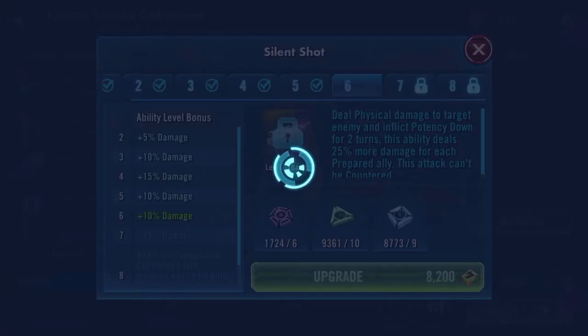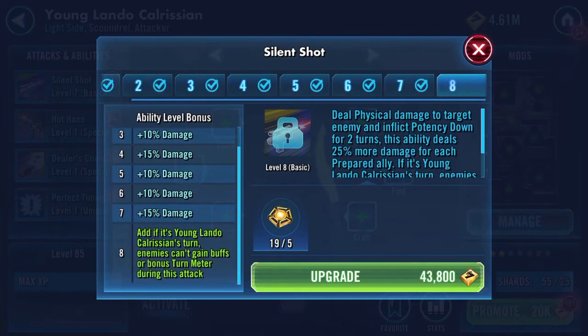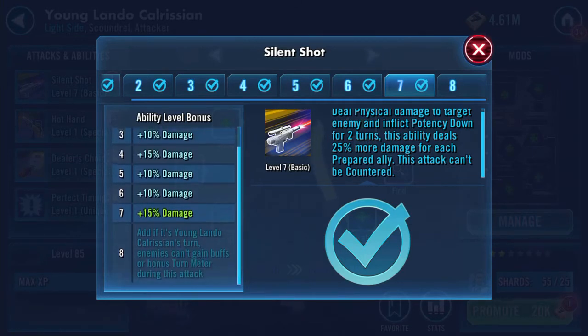Just taking him up to ability level seven. Can't afford the omegas at the moment, I don't have many even with all the extra ones we just got. So at level seven: deal physical damage to target enemy and inflict potency down for two turns. This ability deals 25% more damage for each prepared ally, and this attack can't be countered.